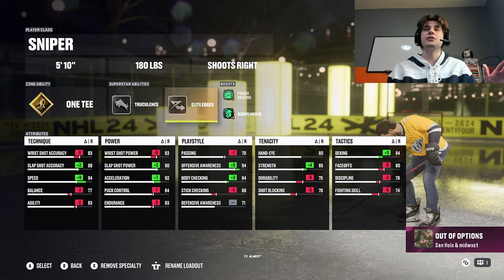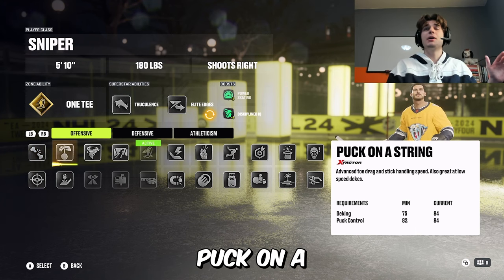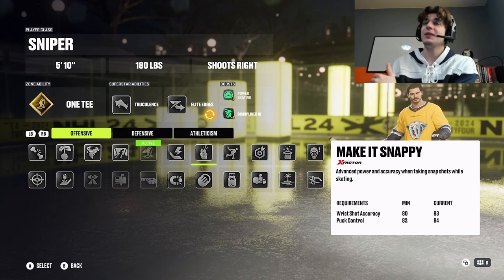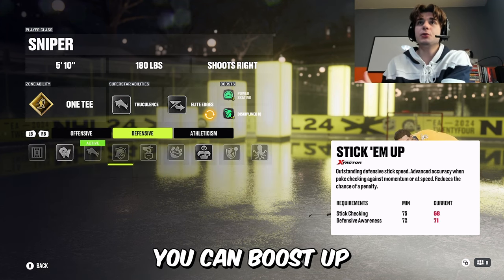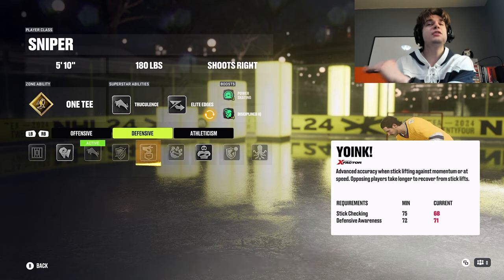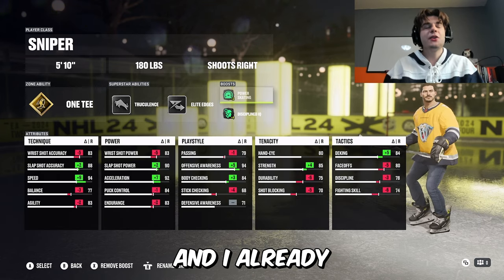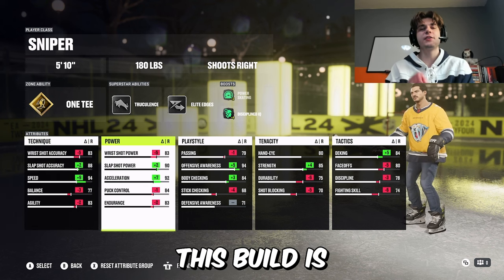Elite edges is an ability you can change to almost anything you'd like. If you want to boost your deking a little bit more, puck on a string is great. If you're looking for a bit more in your wrist shot, look at make it snappy. You can boost up anything and put it on. Obviously you can't pick much right now because of the way the stats roll out. I already told you I had to go with powerskate — 94 speed, 92 accel. This build is Nang.